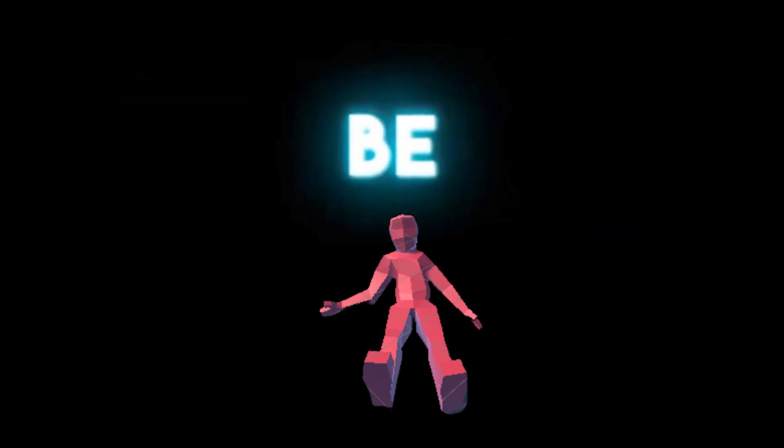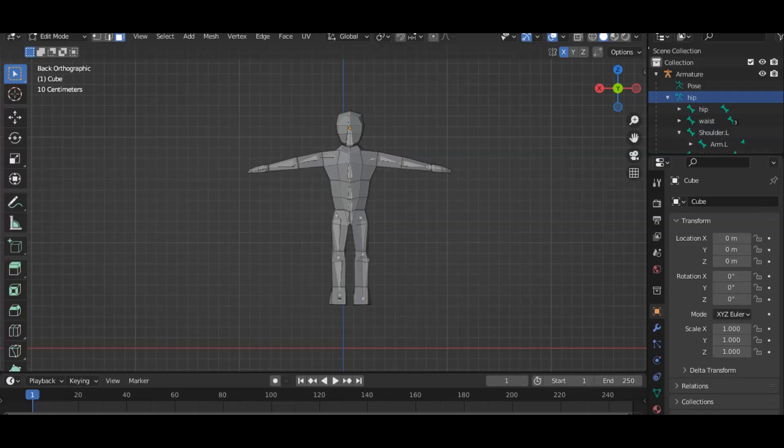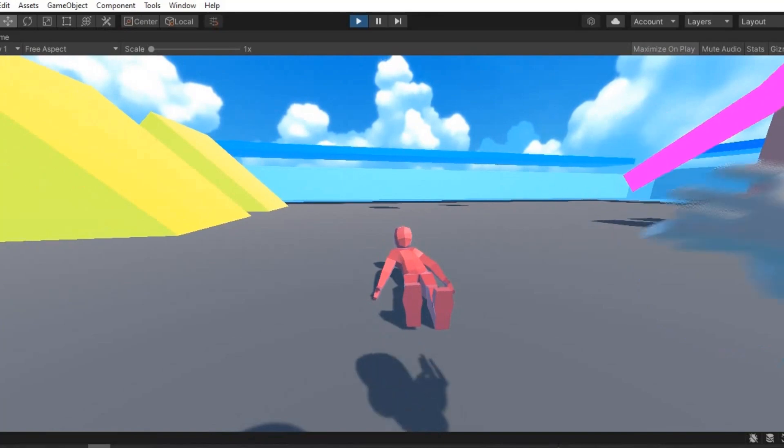But we need some enemies to shoot. Everybody wants to be my enemy. So I stole a 3D model from SketchWeb, did some work in Blender, and added a red health bar.